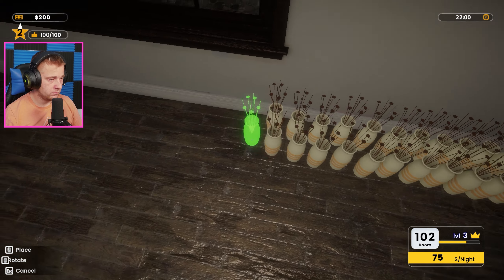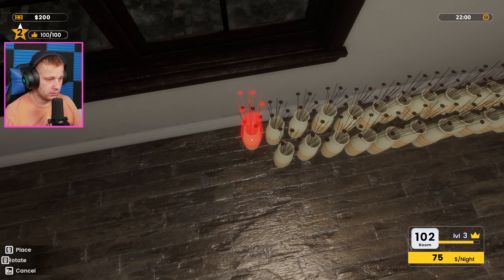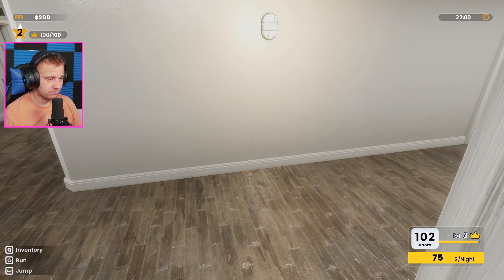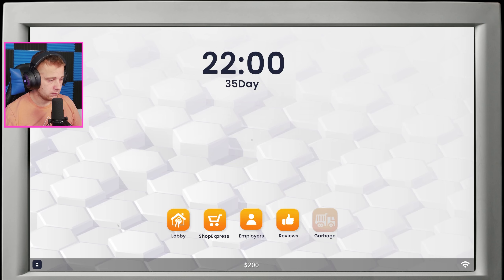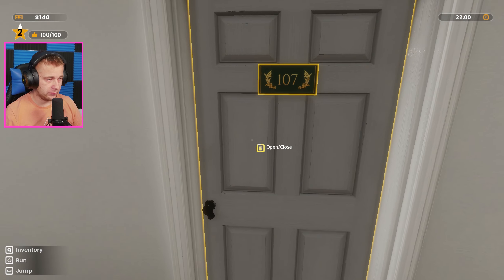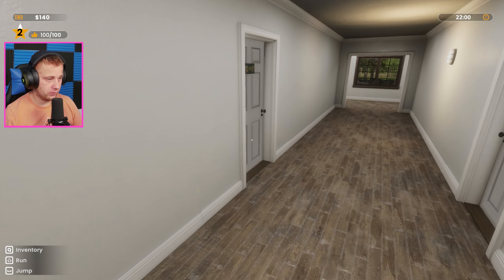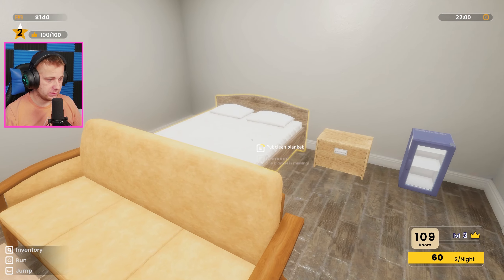I'm gonna be really disappointed if this is not enough. It is not enough — we need like two more. We have enough money, so we're just gonna have to place an order here. Shop express — I guess we'll just order two, trying to avoid overspending here because we want to try to get another room as well. I need to get these rooms finished and cleaned up. I think all we have to do is just place the bedding on — yep, that one's clean.